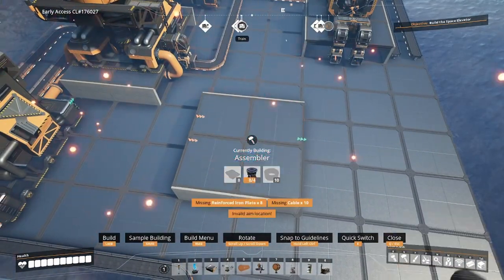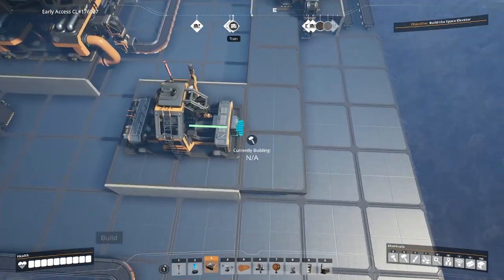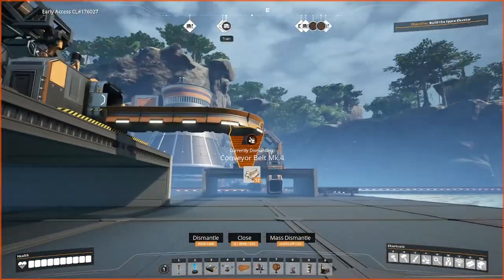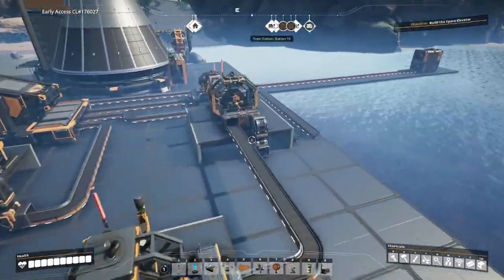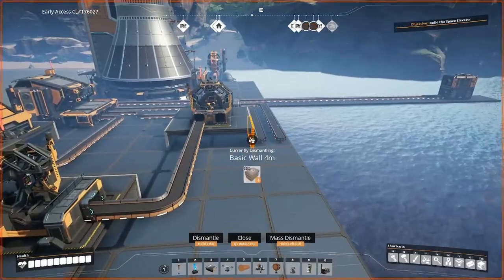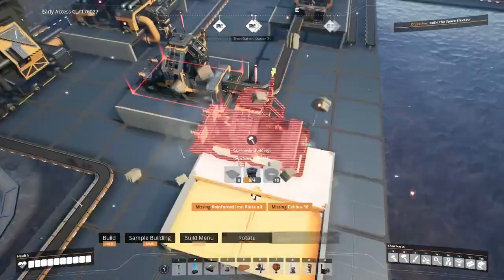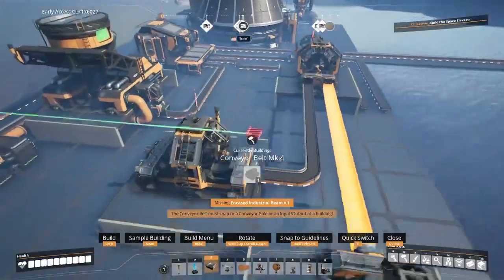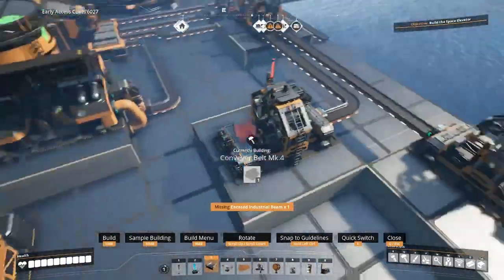If this assembler is raised up, that feeds into the assembler below. We can do a little conveyor connection just like that. We can also delete some of these foundations where there's no support needed. I don't like having huge long hovering conveyor belts, but this is well supported at both sides — that looks okay. And that means if we need to, we can actually run conveyor lines underneath here as well and it will work out just fine.